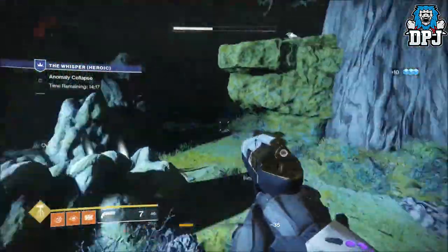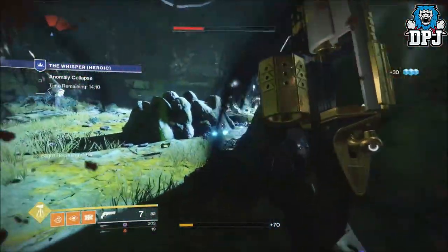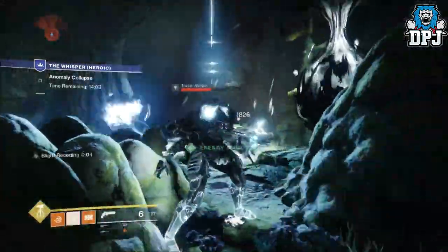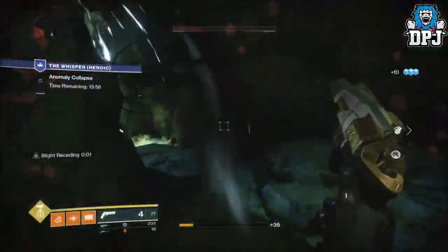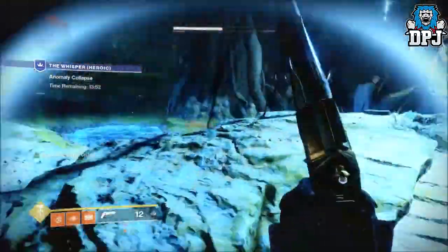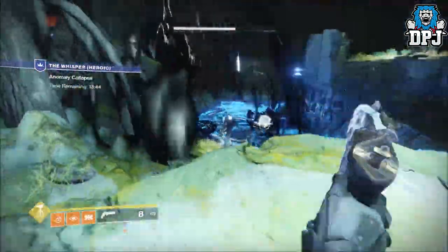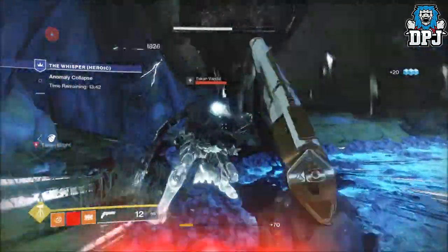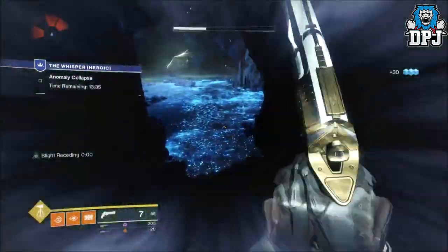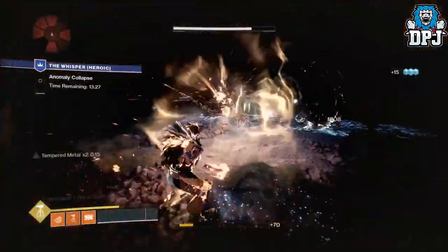I can't really give you a decent guide for the Warlock here. I know the Karnstein Armlets are quite decent — the melee regenerates your health and keeps regenerating for over eight seconds. Empowering rifts are absolutely monstrous now; that would work wonders in the final room with your Black Spindle. You wouldn't even have to reload if you missed a headshot, because you'd get that extra damage and never have to reload. He got through that room pretty quick.